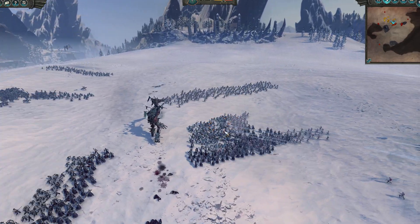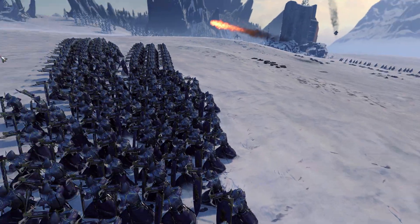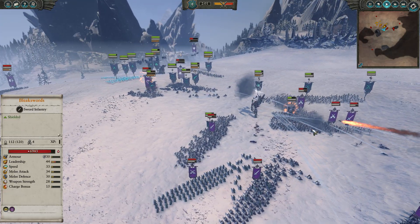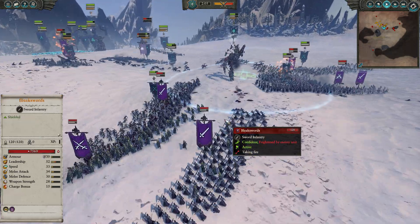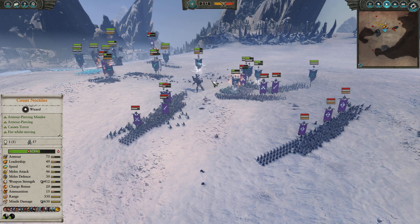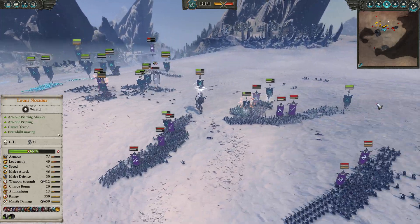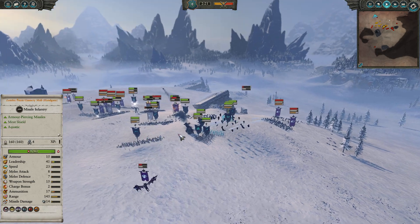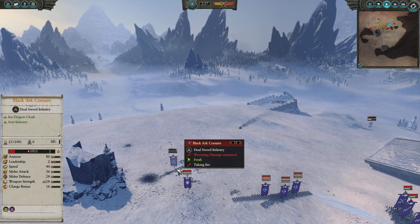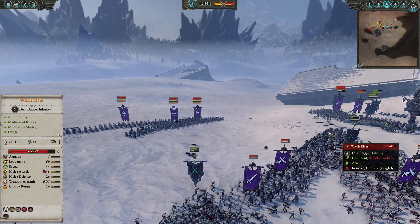Noculus is targeting these three sets of dark shards — that should have been the target for my Queen Bess, but there was quite a lot going on that I didn't take into account. Watch how quickly they melt Noculus. The fireball didn't help, but those dark shards with their armor-piercing and pretty high missile damage just pepper and take him to absolute bits. Which is a real shame. Queen Bess has pretty much spent all of her ammo, and I didn't use it very well — it's still targeting that set of Black Arcs, which are absolutely wasted shots.